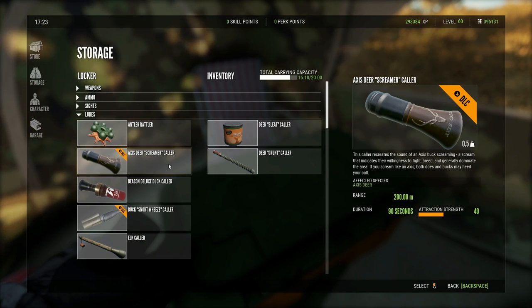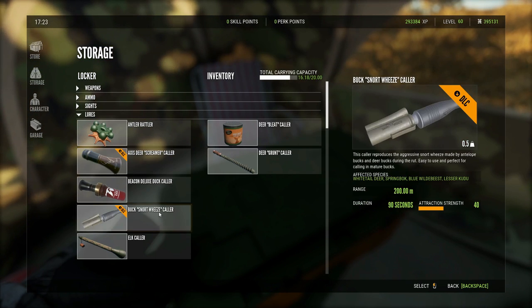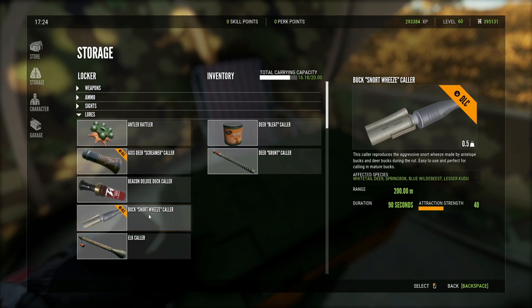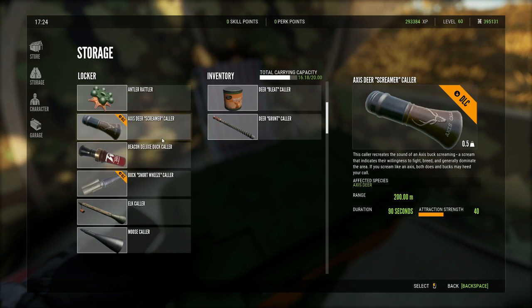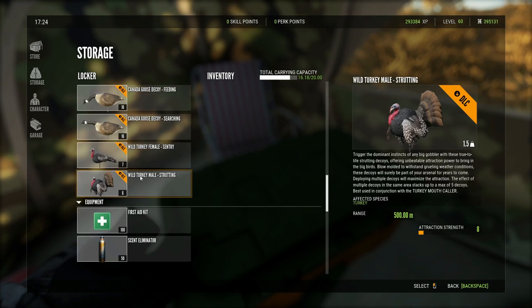It's not the only collar you can get - with certain reserves you get certain collars as well. For example, you get the axis deer collar when you purchase Parque Fernando. You get the bark snort/buck snort wheeze collar when you purchase Verhunga. I also think you get this one with Verhunga for free - I'm not sure why it doesn't say DLC, but I'm pretty sure you get it with that reserve as well.